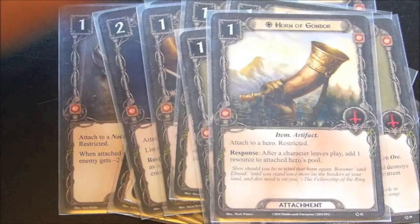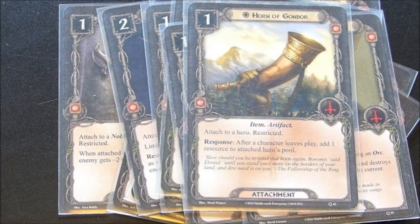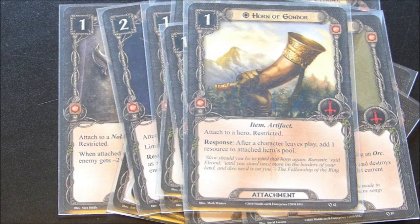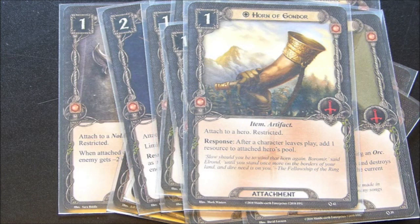We have one copy of Horn of Gondor — this is unique. Attached to a hero, after a character leaves play, add one resource to the attached hero's pool. This is one of the only cards in the deck that actually generates resources. Resources are not really a problem in this deck because almost everything is very cheap, and Baragond allows us to play things for free, but there are a few allies that are a little more expensive. So if you can get this out on the table, you're really going to have no problems with resources going forward.